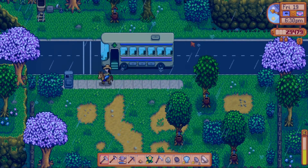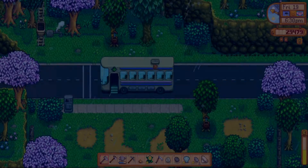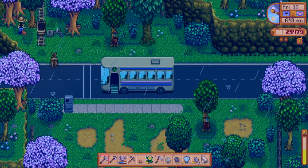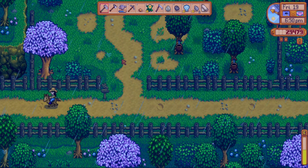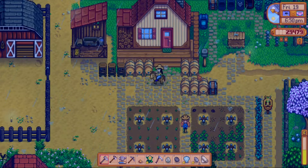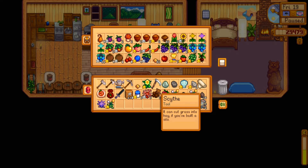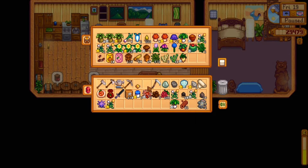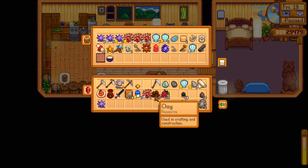Anything here? No. How about here? Oh, there was something — nothing here, but there is one dandelion. Let's go ahead and put this away. We can sell those, get at least a little bit of money. Let's put this here. I only have two leeks — I really want to stock those because I can give them as gifts.